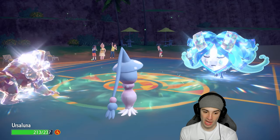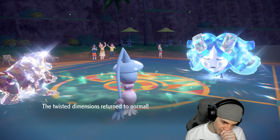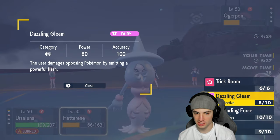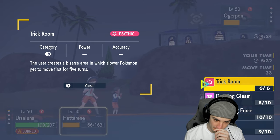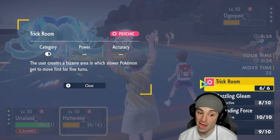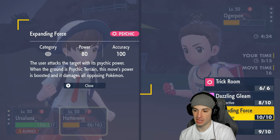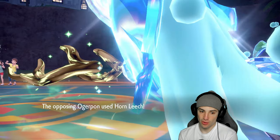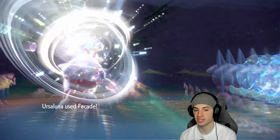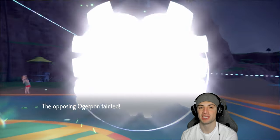Now it's 2v1. I could pop Trick Room again — that might be our best interest since Rillaboom has no spread moves. I think we just go Trick Room pop. Horn Leech flies, we survive. That's game regardless because they couldn't KO Ursaluna. Facade is going to finish this off — if not, we pop Trick Room and take control. Facade connects — bang bang! Hard trick room team picks up a big win in match number one!